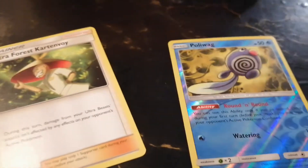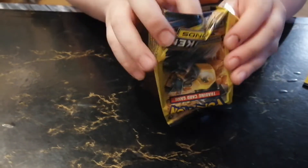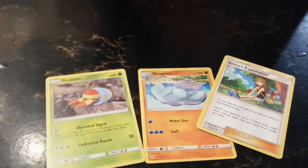I already have this one — just a different picture on this one. Gloom, Poliwag. You're supposed to with Sun and Moon put four in front. There's some cards that there's just so many of the darn things.